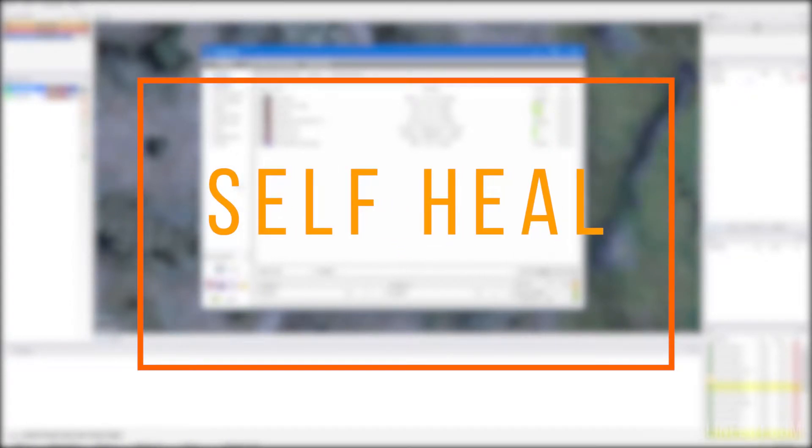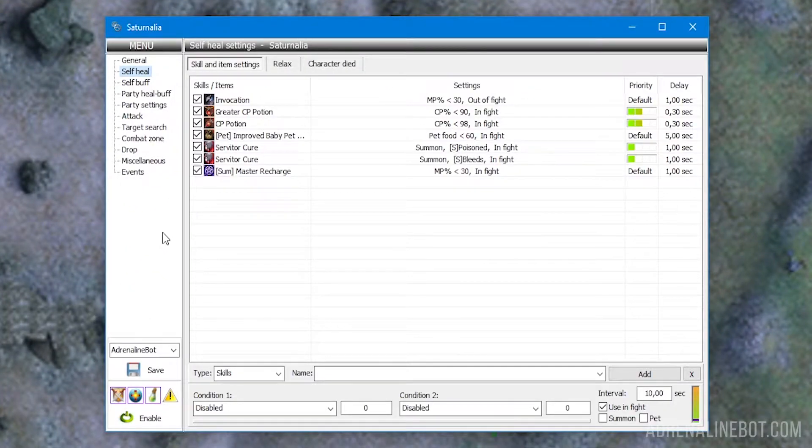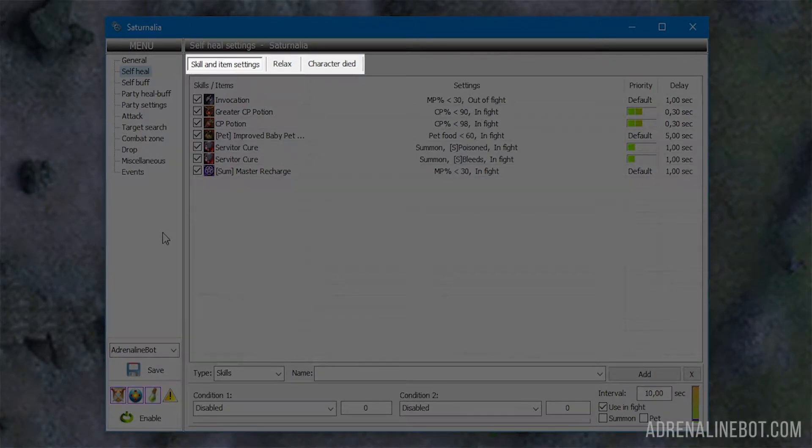In this video we will take a closer look at the self heal tab in the Adrenaline Bot interface. The settings of this tab determine how and under what conditions your bot and its pets will restore their health and mana, and how they will behave in case of death. There are three subsections at the top: skills and items for heal in the first, everything related to relax in the second, and behavior in case of death in the third.